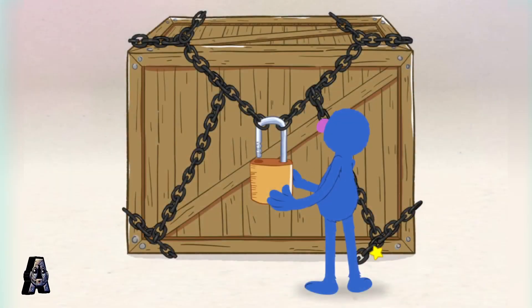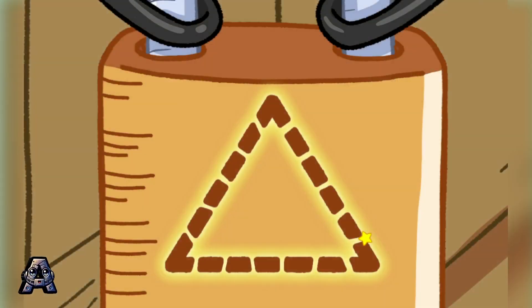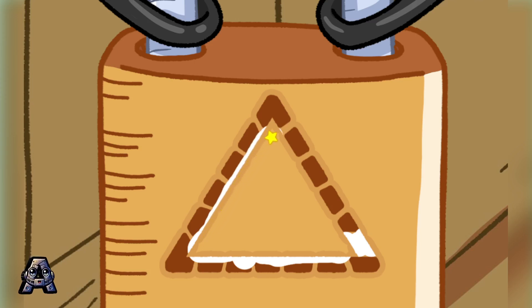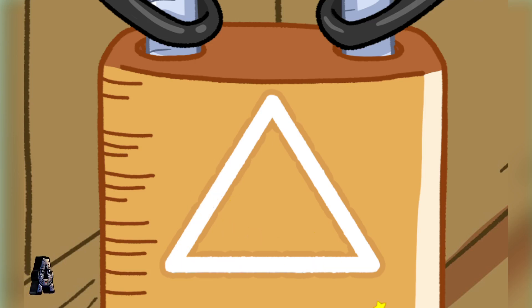Okay, new idea! I will lock the forward arrow away in this box! And that way, you cannot press it! You will never be able to trace the code on my super secret shape lock! Oh no! You traced the triangle!